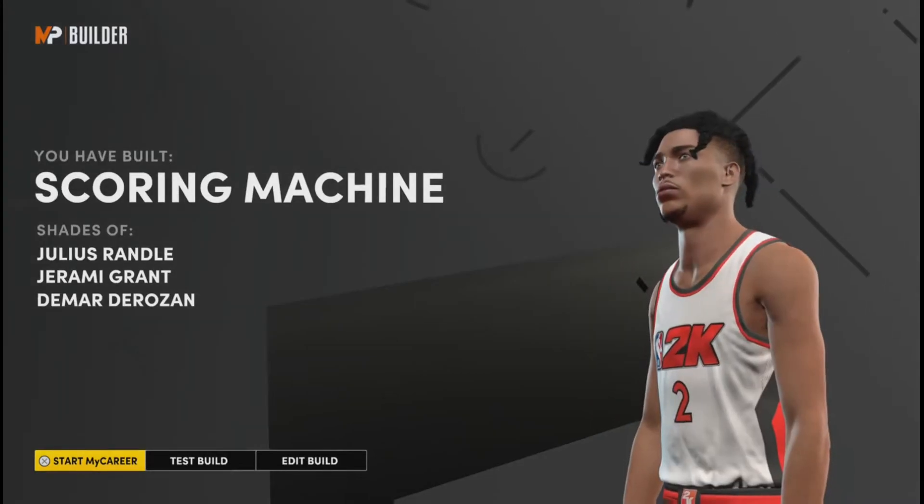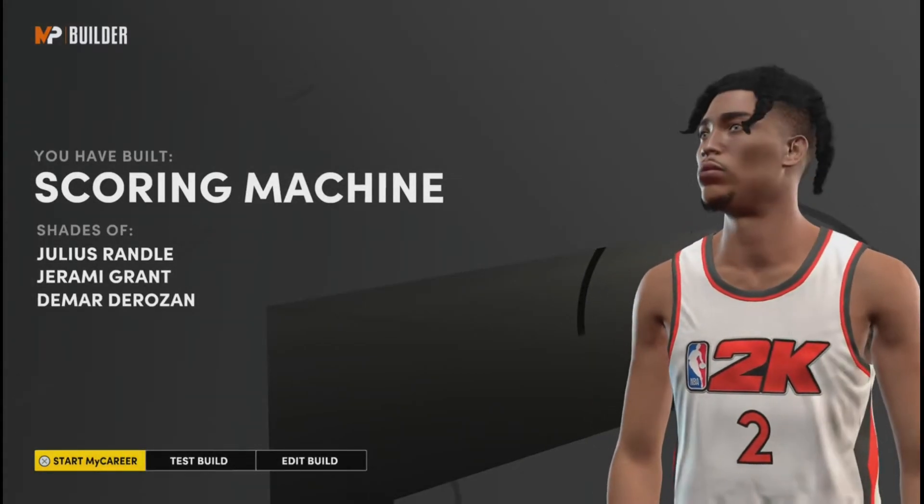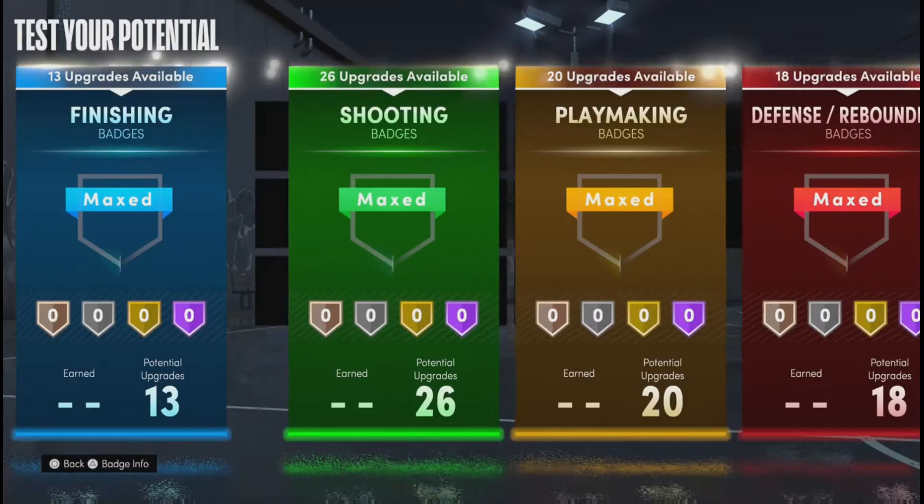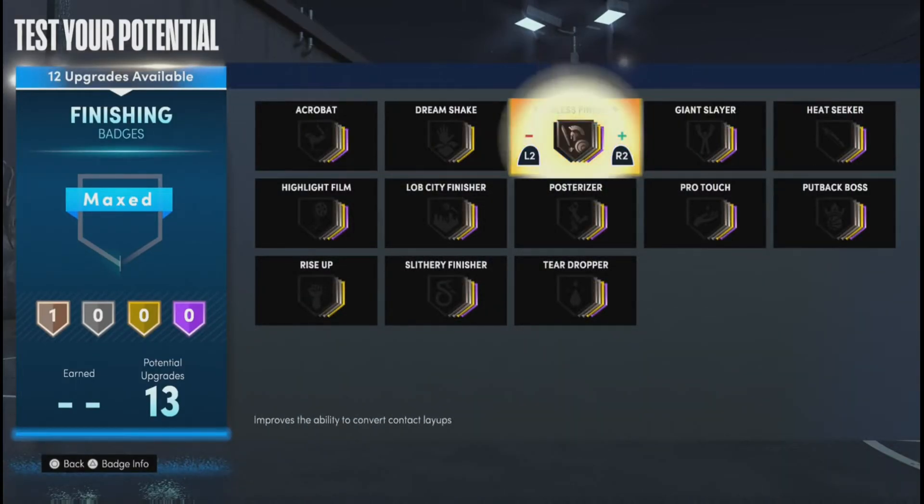As you can see, I made a scoring machine. This build is nothing like Julius Randle — I won't cap, you could literally walk around the whole park and every single person has this build. This is the best build on NBA 2K21 Next Gen.